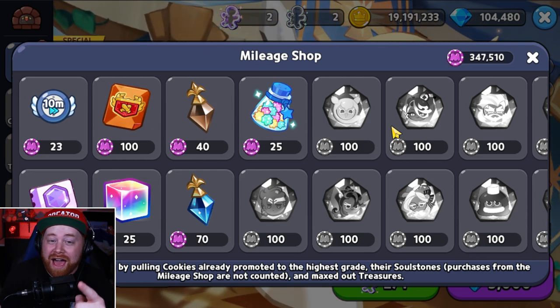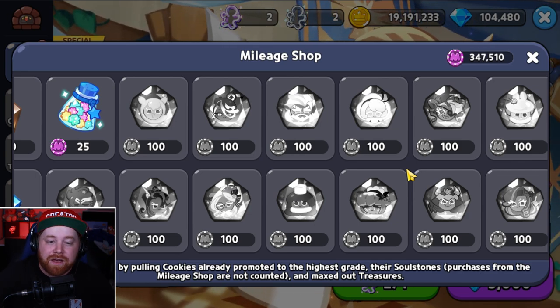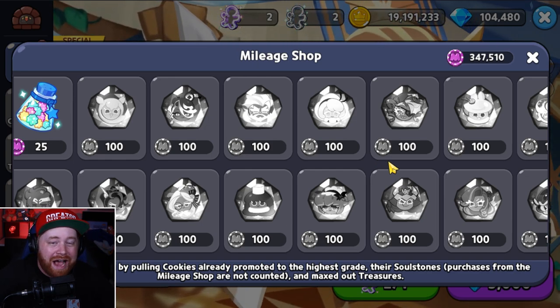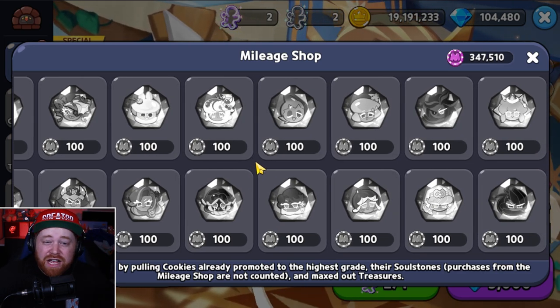Diving into the fourth tip: the mileage shop and mileage points. If you have a level 10 Old Pilgrim Scroll treasure and you've got that additional mileage point sitting there, I'd recommend buying soul stones for specific cookies that have a lot of bonds — cookies like Madeline, Snow Sugar, Herb, and Chili Pepper. All of those have a lot of bonds, so getting them to five-star first will benefit you. It's also worth mentioning that once you have a full five-star promotion on a cookie and start pulling soul cores, you'll receive double the mileage points versus just pulling soul stones. Absolutely worth buying the soul stones needed to achieve those five-star promotions and complete those bonds.